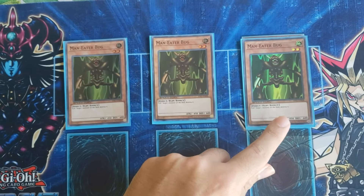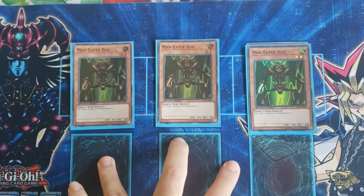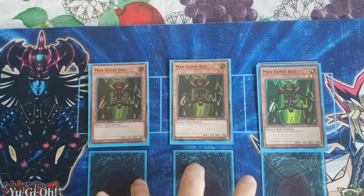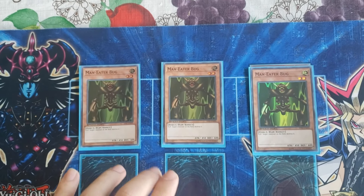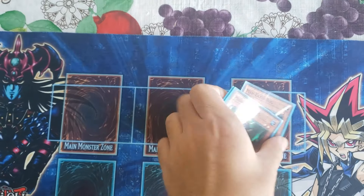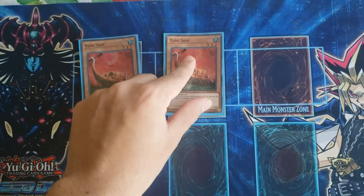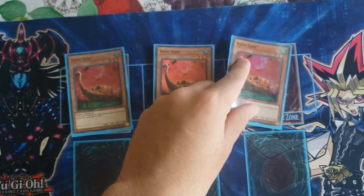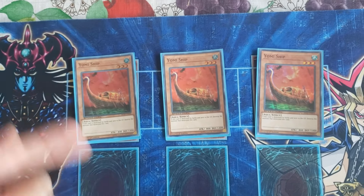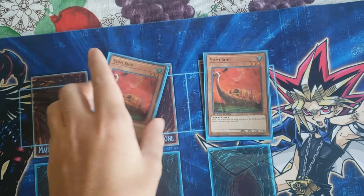Man Eater Bug — the reason I'm playing Man Eater Bug is because you want to stall your opponent and be able to take out his stronger monsters, since your boss monsters are just 1800 and 2000. It's also the only reliable counter against Perfectly Ultimate Great Moth. Next up, I have three Yomis, which are here for the same reason as Man Eater Bug. They also have a higher defense stat, so they're a little better for stalling.